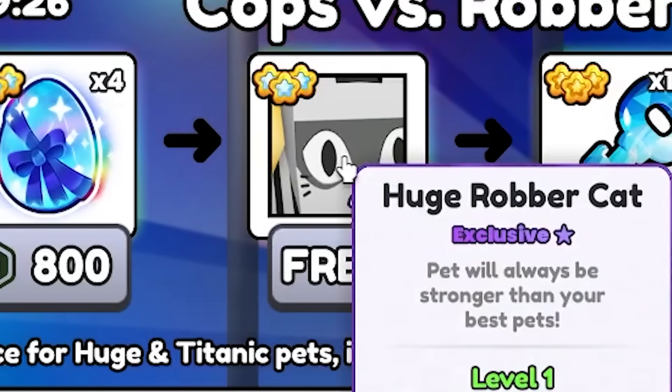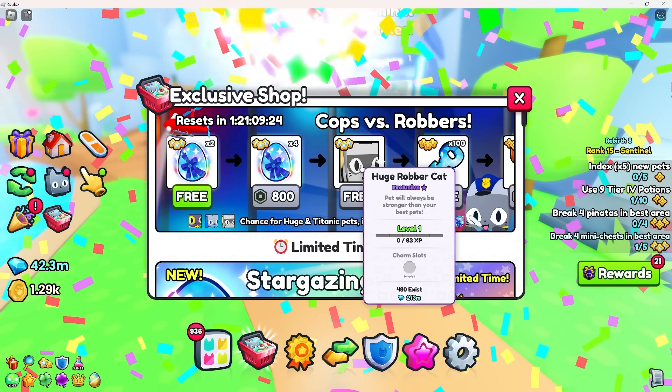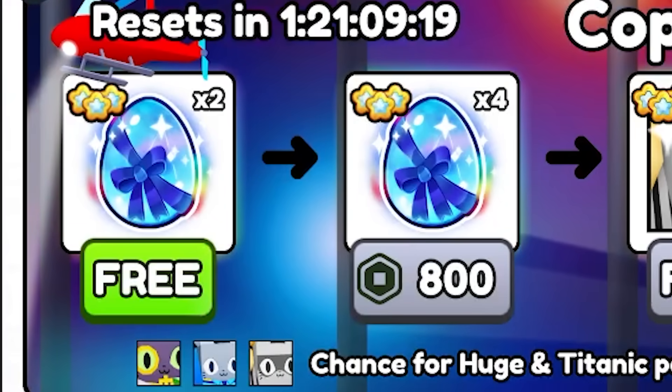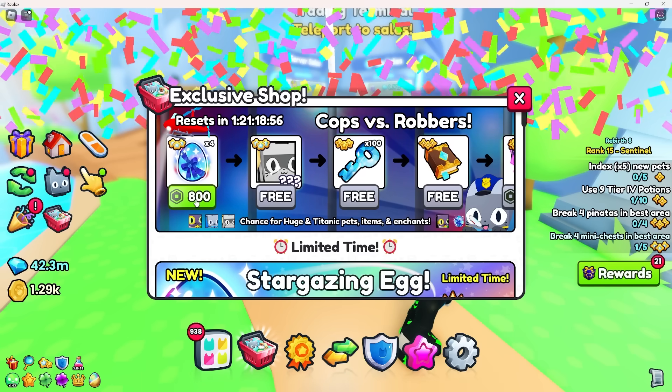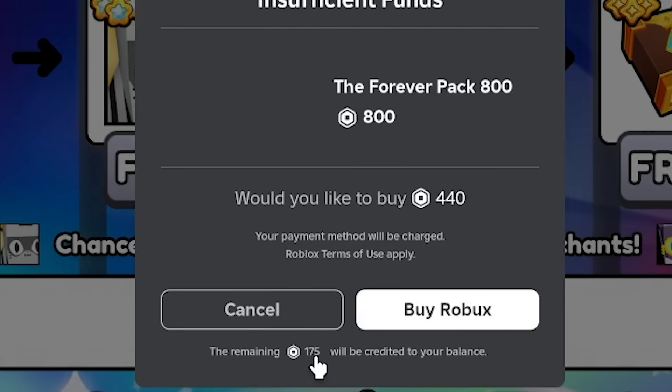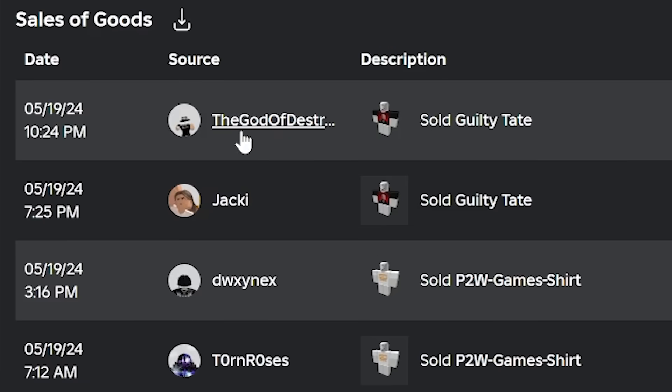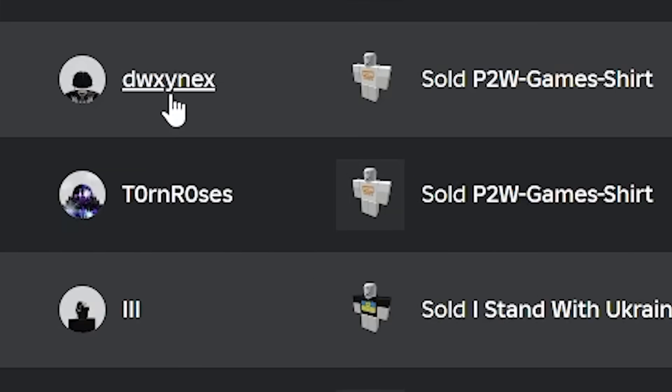Oh dude, wait a minute — I'm getting a huge! No way! I just need 800 Robux. Actually, how much do I need? I need 175 Robux. I have 130 in my group funds. Let me see — 149. W!